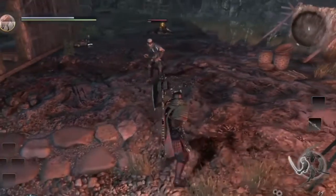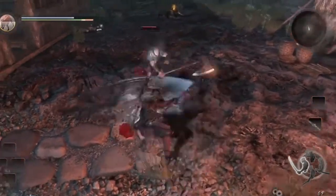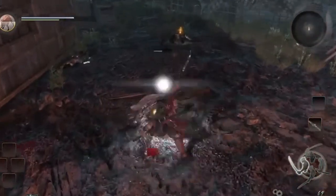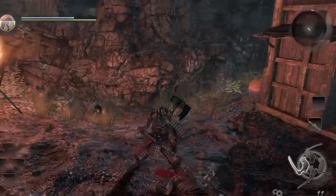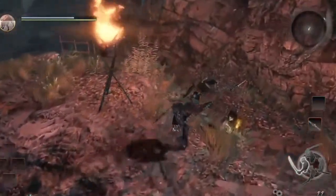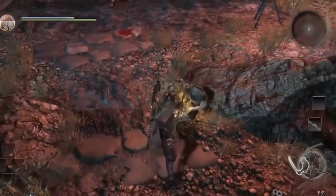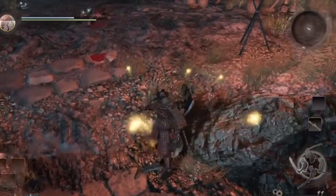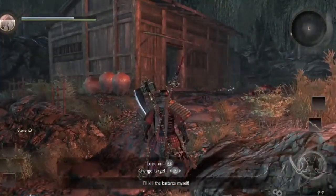Sometimes they won't even hit you. Even in this case we parried with perfect tempest but it didn't work out, so let's just kill this dude. And this is basically how you parry in Neo. I hope this guide was helpful — let me know in the comments below, and I'll be waiting for you in the next tutorials. Have a great one, cheers!